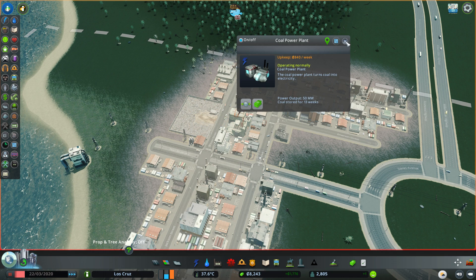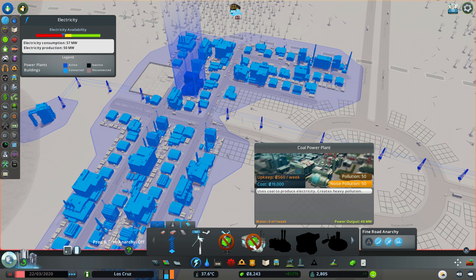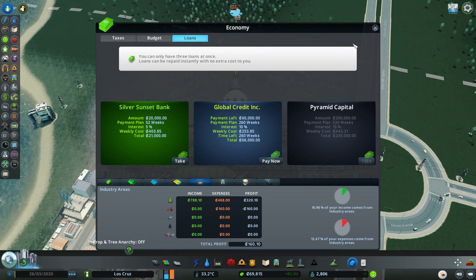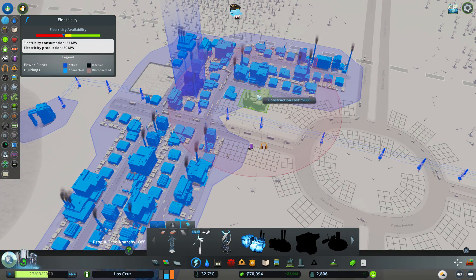Let's have a look - the coal power plant is doing okay but I think we need another one. We've sort of reached the limit and we need 19,000 for that. We're going to take a loan - let's just get things going because that's what we need to do. We can go in here, and we'll have more than enough power.